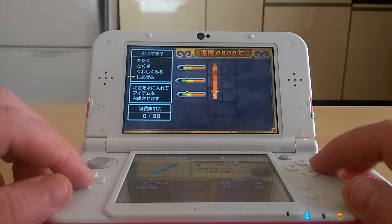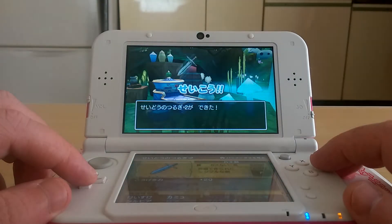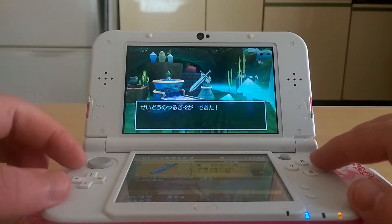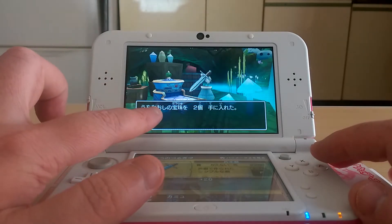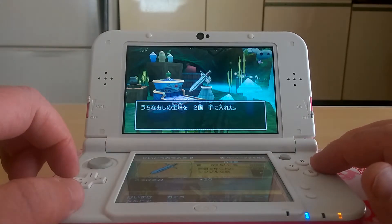Let's go ahead and forge this little bad boy. You got plus 2 to it because of your outstanding ability. And then you also get these orbs, which you can use to reforge your weapon.